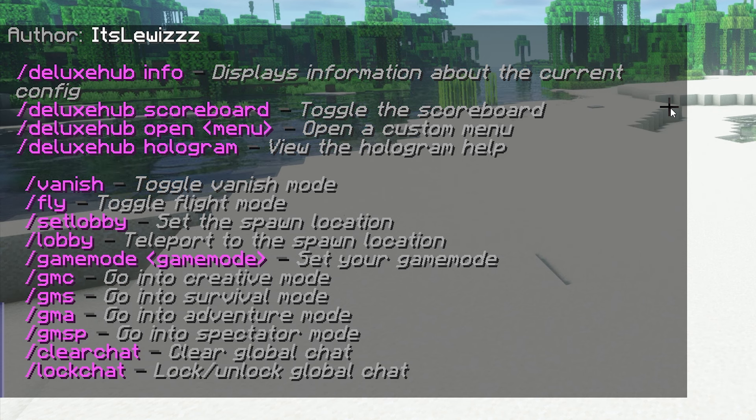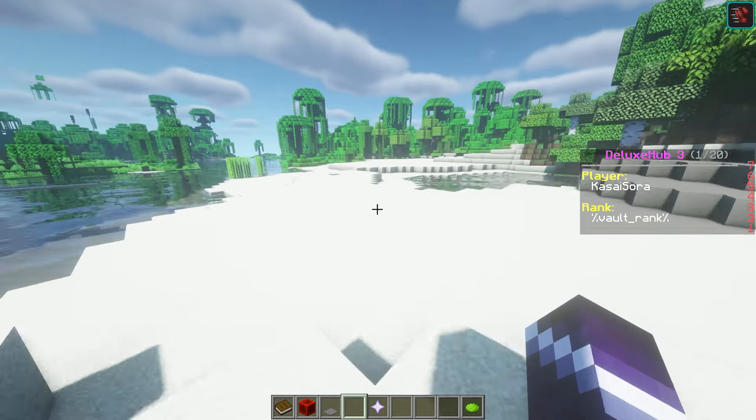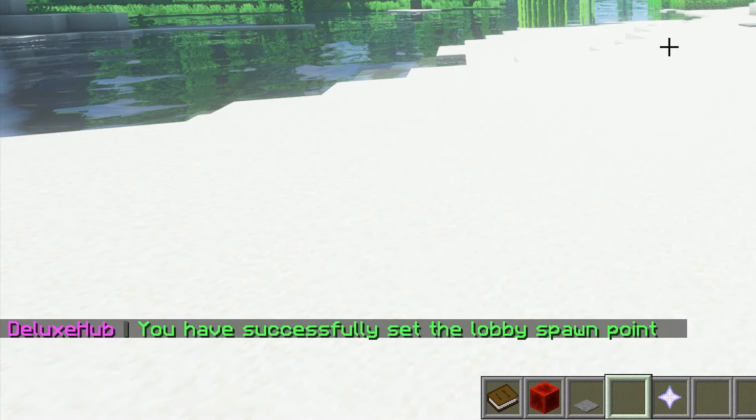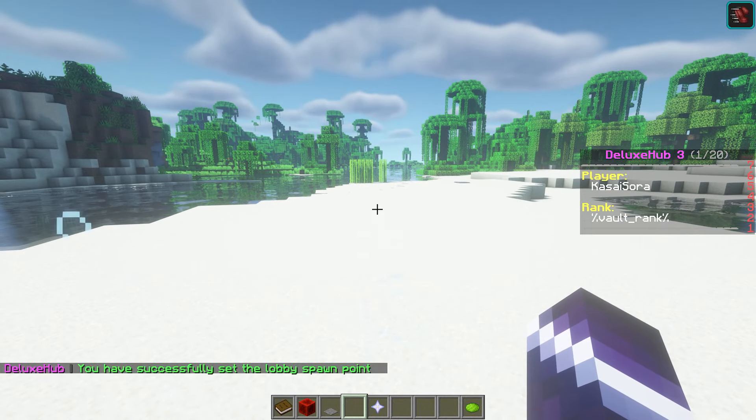First of all, it adds a vanish command. So if you're the owner and you're inside of the lobby, you can do slash vanish to vanish yourself. It will also add a slash fly command, so by doing slash fly you will be able to fly. Then the first very important command is slash set lobby. What slash set lobby does is — let's say I would set my lobby here — I type set lobby, just like that, and it confirms: you've successfully set the lobby spawn point.